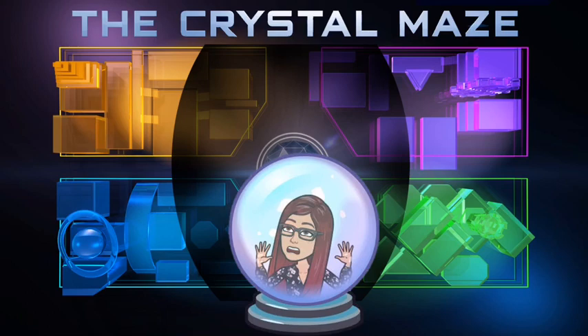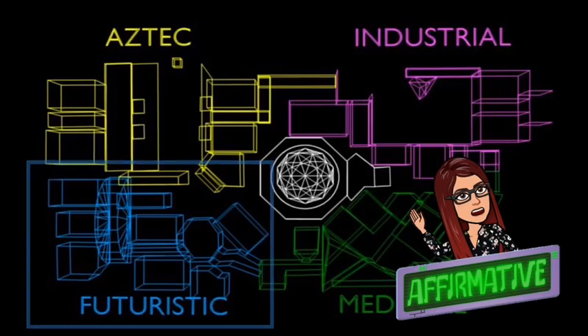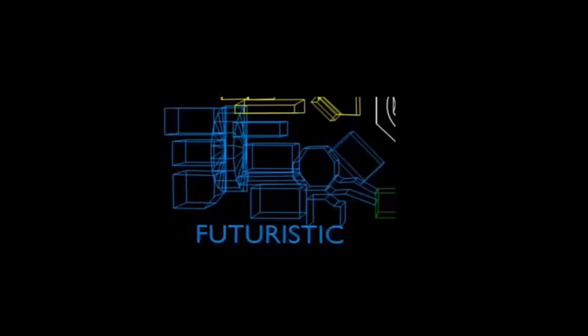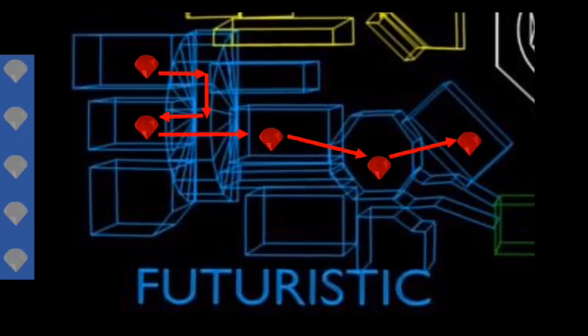Welcome back to the Crystal Maze, where the aim of the game is to escape. Looks like the room we're going to be escaping from today is the Futuristic Room. Let's take a closer look at this part of the maze. Hidden throughout the maze are five diamonds. You must collect all five in order to escape.